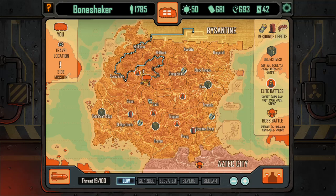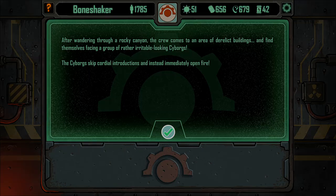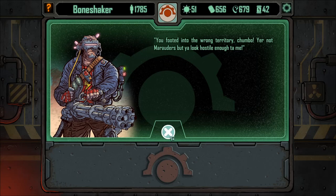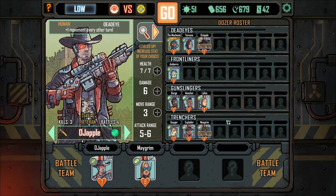I'm going to take one detour route to try and get some more meat. After wandering through a rocky canyon our crew comes across a derelict building and finds themselves facing a rather irritable group of cyborgs — they're not even thinking about negotiating. 'You footed into the wrong territory, chumbo. You're not marauders but you look hostile enough to me.' We lose two guys but we've got a level up here.